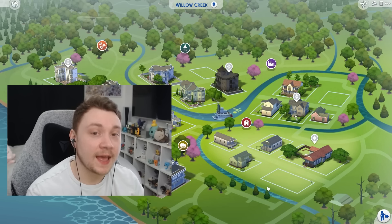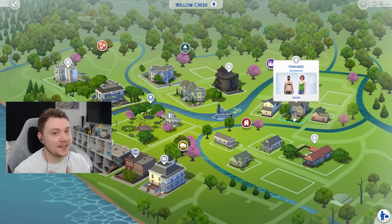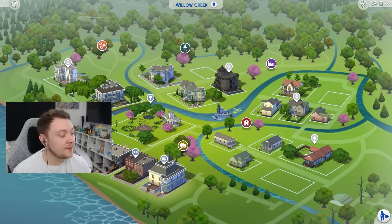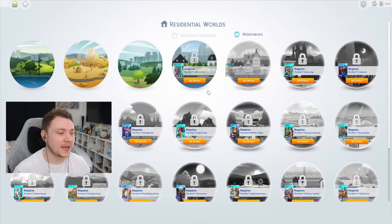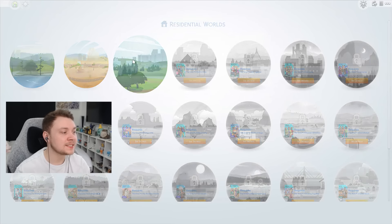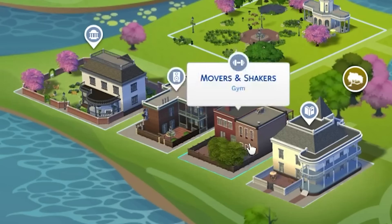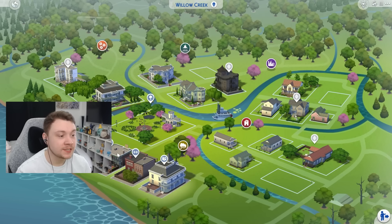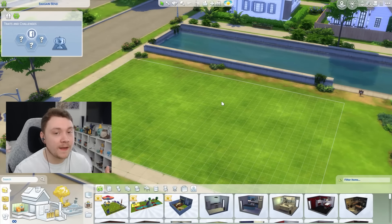In between putting in households and houses, it's really important to consider community lots too. One thing that annoys me about the base game is every single world has a museum, a nightclub, a gym, a library. You don't need these in every world, especially if you own a lot of packs — it's just a waste of lot space. For Willow Creek, I like to see Newcrest as an extension, so I dump a lot of community lots in Newcrest and remove redundant ones from Willow Creek, replacing them with normal houses.